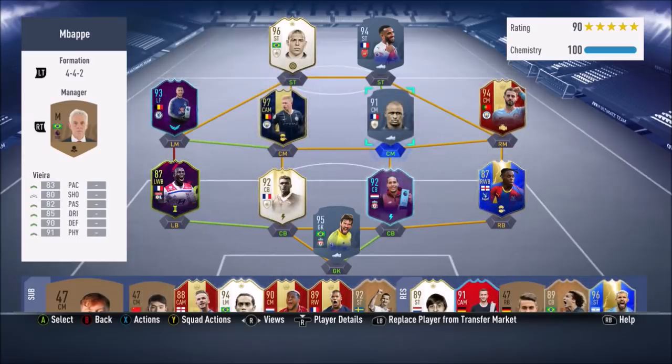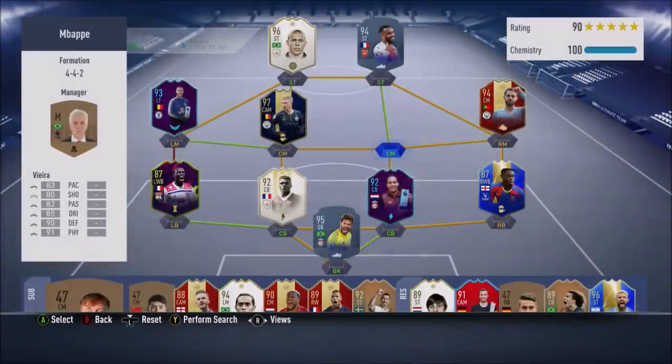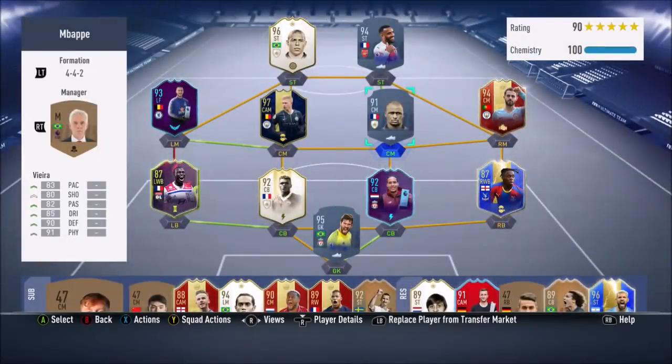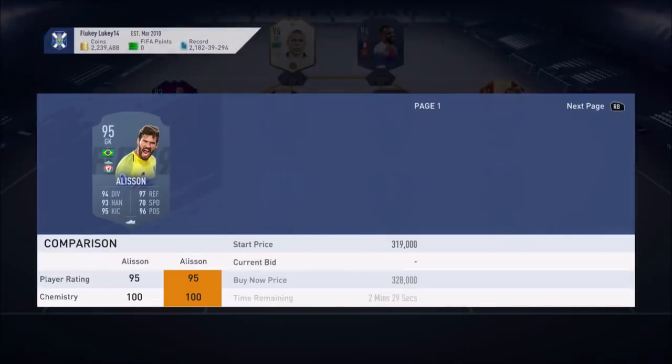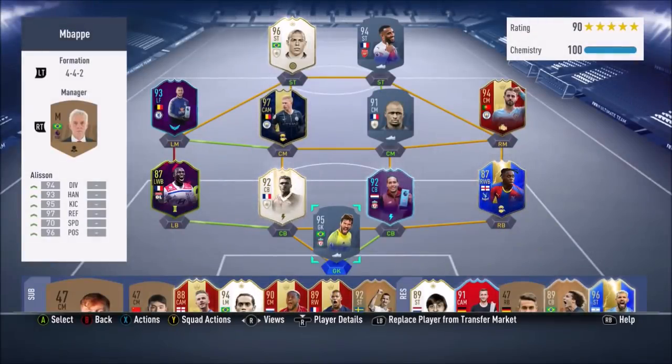I sold Vieira because I'm going to complete his SBC. I've already done most of the challenges so I can do him really cheap with all the untradables I get. I sold Alisson — well, Edinson, sorry — because honestly he is horrific. One of the worst goalkeepers I've ever used.